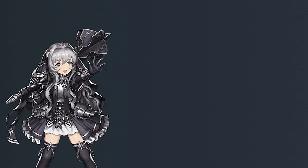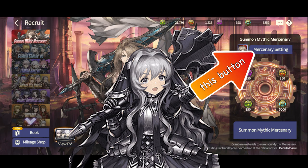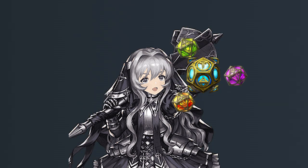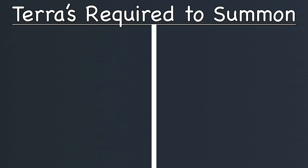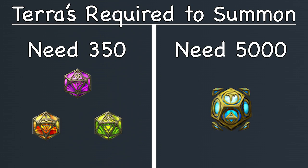In more gameplay terms, you go to the Summon Mythic Mercenary recruitment system and choose a Mythic Mercenary once you've met the summoning requirements, with these requirements being to have enough terra — essentially a currency used only for Mythic content. The terra you need to summon a Mythic Mercenary is 350 purple, orange, and green terra, as well as 5,000 blue terra.